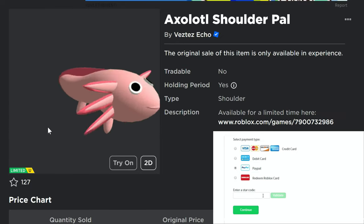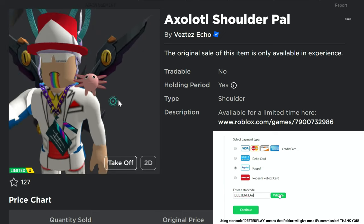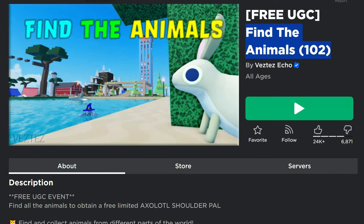What's up guys? There's a free limited UGC item right here — the Axolotl Shoulder Pal. Kind of a cute little thing. I mean, when it's sitting on your shoulder, I actually kind of like it. There are 20,000 available, and it looks like there's still about 17,000 left.